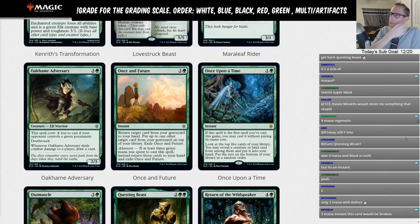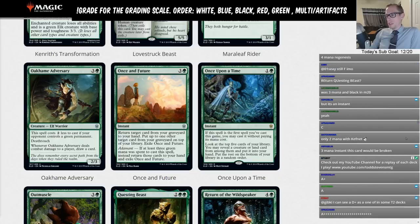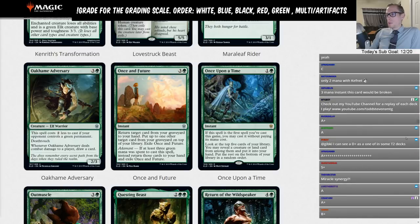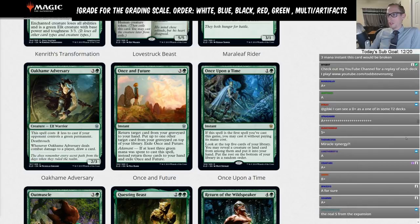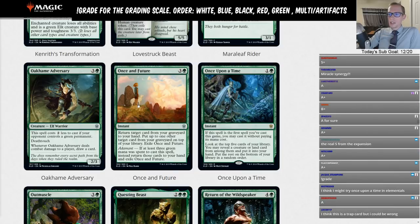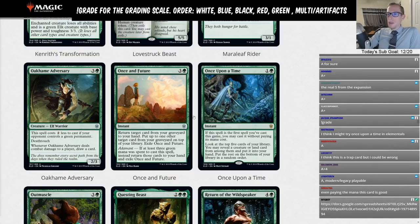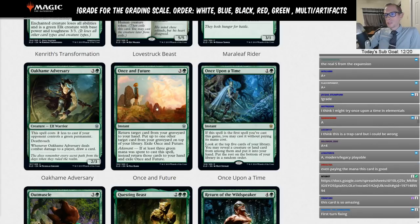Once Upon a Time is one green instant. If this spell is your first spell cast this game, you may cast it without paying its mana cost. Look at the top five cards of your library — you may reveal a creature or land card from among them and put it into your hand; put the rest on the bottom in random order. This could work in a Kefnet-Tamiyo control deck where you want to put a card back on top for Kefnet and you've filled your graveyard with Tamiyo — but you could just play Drawn from Dreams instead.